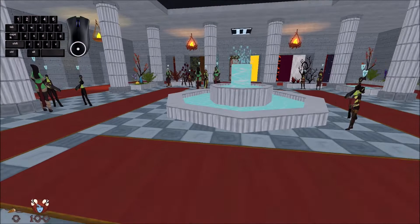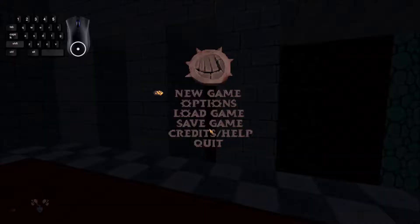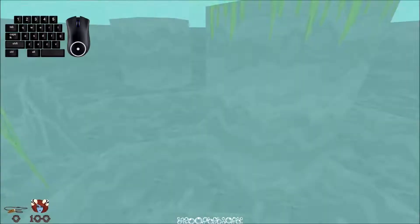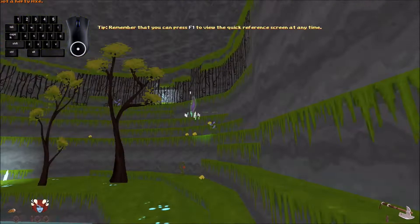Welcome back to this any percent tutorial for Blood. To start, select the episode, select Easy, and your timer is going to start immediately when you drop in.